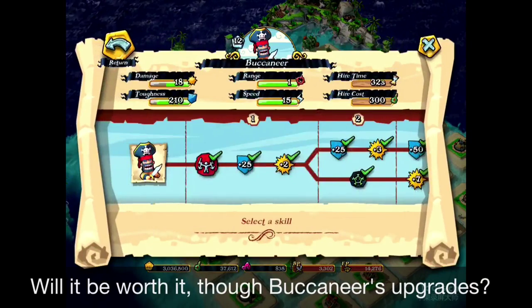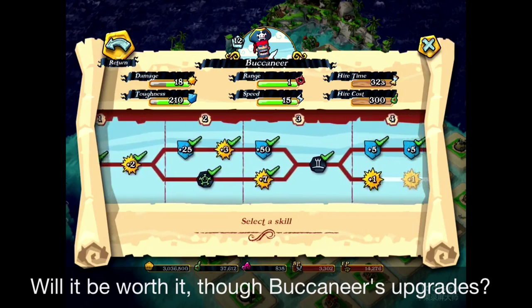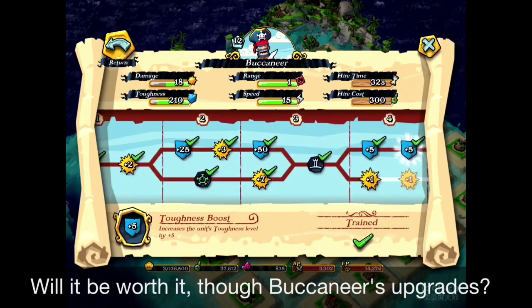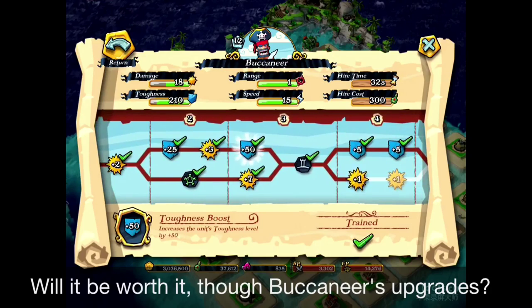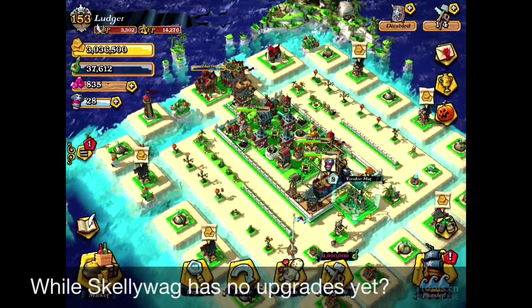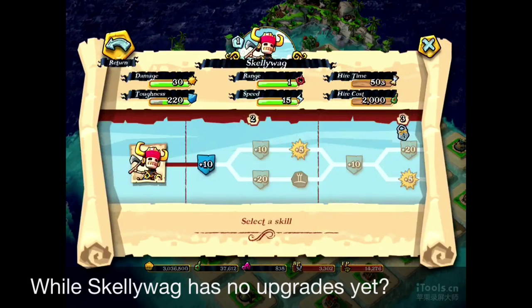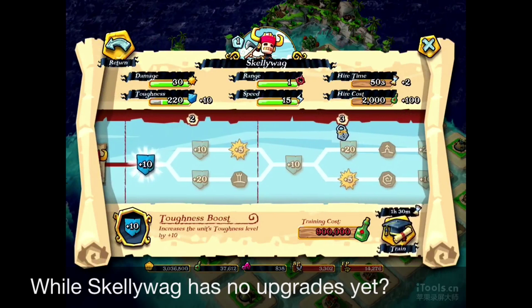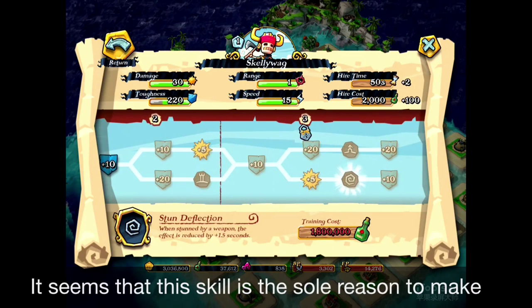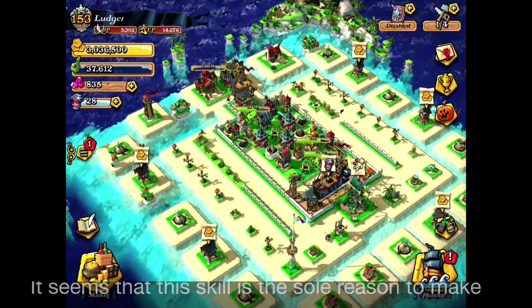For the Buccaneers, I've been upgrading till level 4, so his toughness is already 210, and damage is 18. And remember the Skellywag was only 220 toughness and damage was 30. It's much better, but is it really worth it this much? When we look at the Skellywag, we'd have to start upgrades, so there's a lot of way to go. I think the stun reflection, which reduces stun for 1.5 seconds, is the sole purpose of the Skellywag unit.